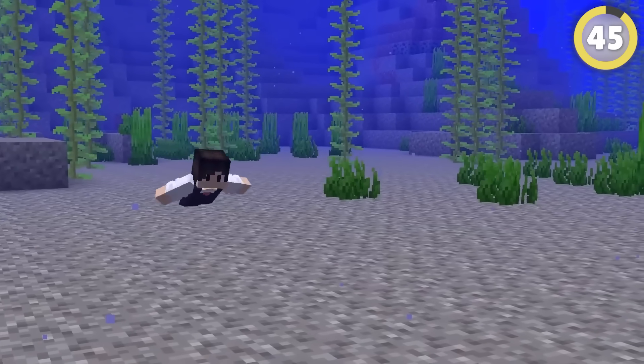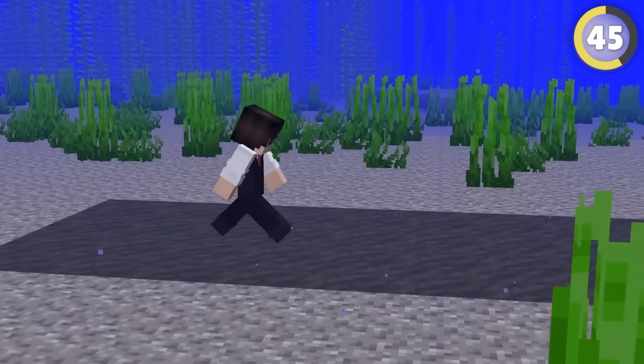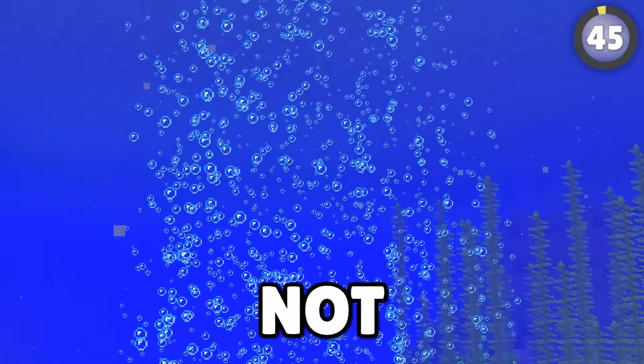Whenever you try to run underwater, you just get put into the swimming animation. Apparently this changes when you run on mud. It's true! I think this is because mud is just a little bit shorter than a regular block, so it should work with soul sand too, right? Bubbles — yeah, I'm not smart.